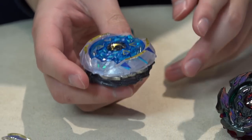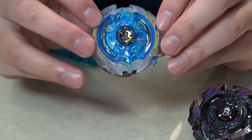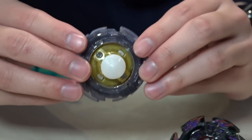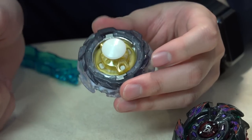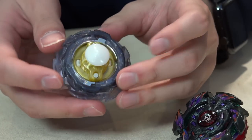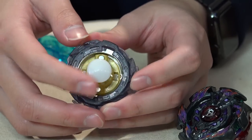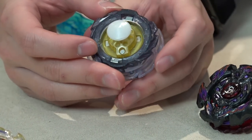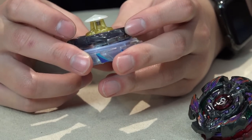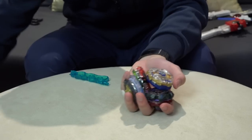Next up we have the brand new Deep Chaos. The gimmick on the layer is it bounces — there's a clear part in the middle and it basically just wobbles around. But the main star on this Beyblade is definitely the Bearing Driver. It uses POM material to help with endurance and super low friction on the stadium. I think it's gonna go well with a lot of new combos. So let's do a test spin on these Beyblades.